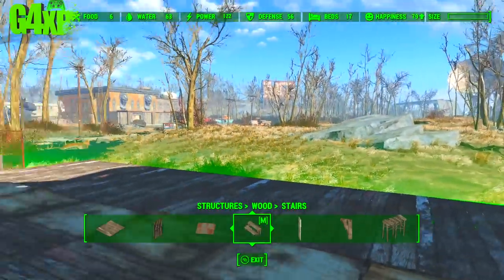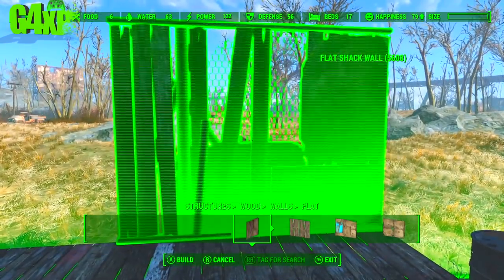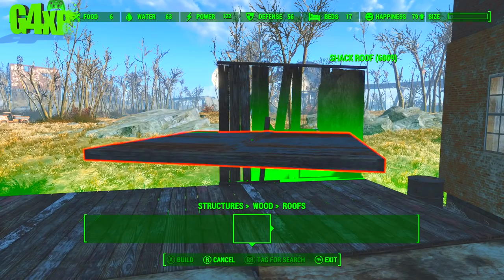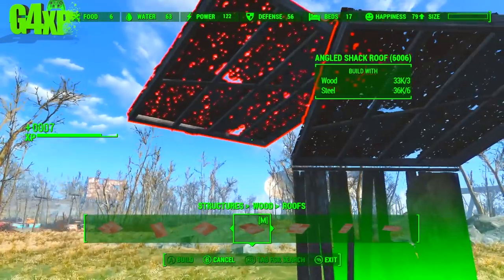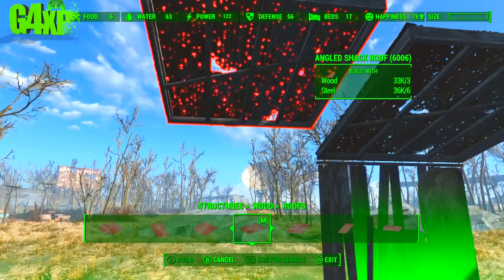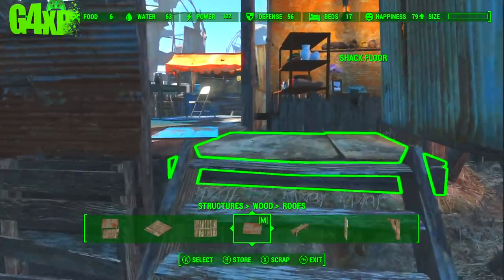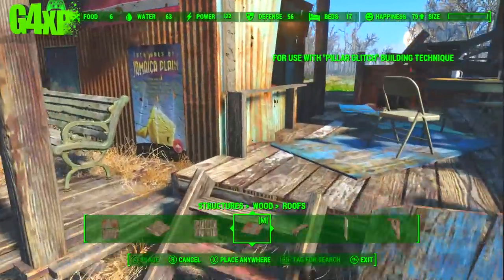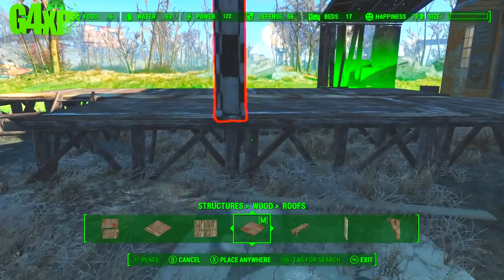There we go — those shark floors are going to make a walkway, and then we're going to make a series of dwellings, a series of rooms essentially. This roof does give me a little bit of a problem — I'm not sure why, but it does.